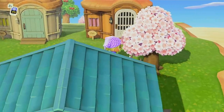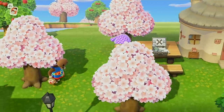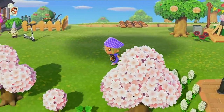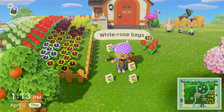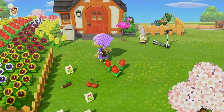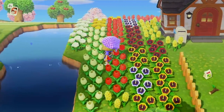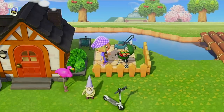Just behind the museum we have our last row of houses. They're not perfectly spaced because I'm an idiot, but eventually I can move them around — it just costs a lot of money I don't have right now. There's little furniture outside them. Behind the residential services we have a campsite where visitors can come and stay. Over to the left is my house — I have some miscellaneous plants outside, and a huge flower garden that I eventually want to use for crossbreeding rare flower colors.